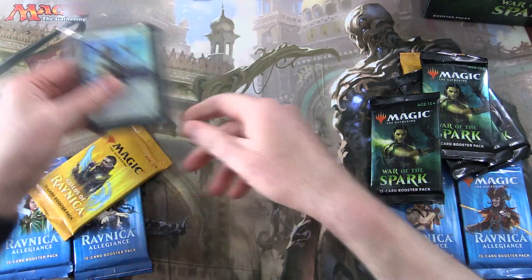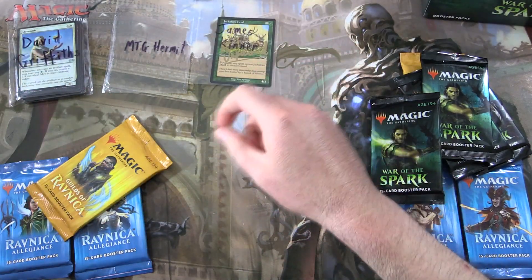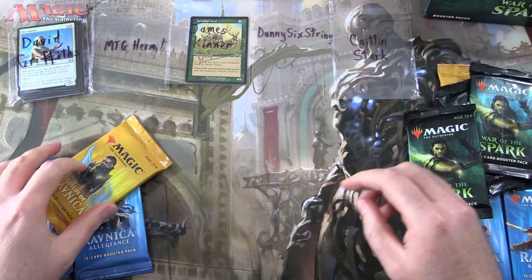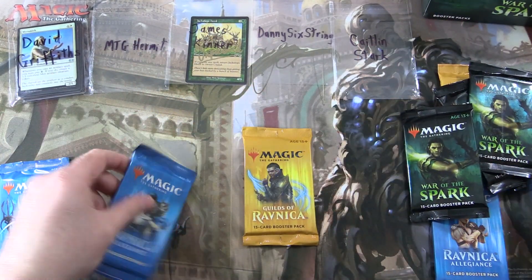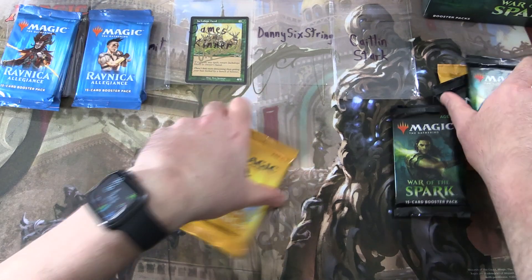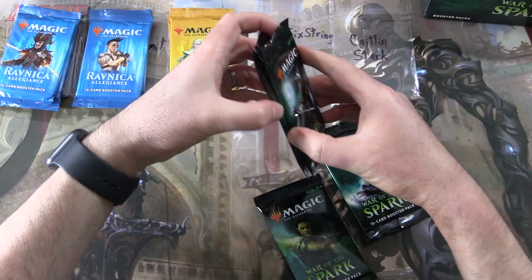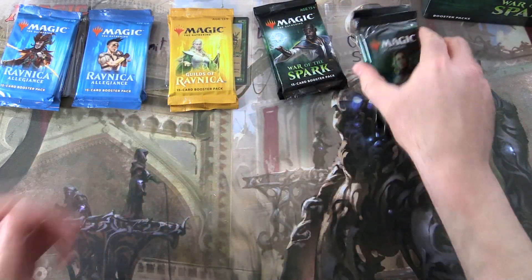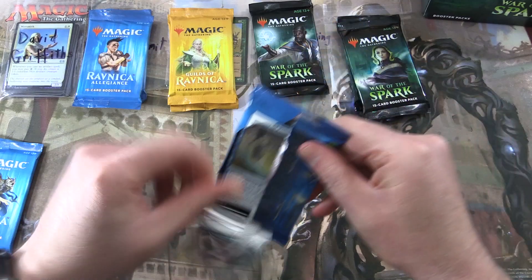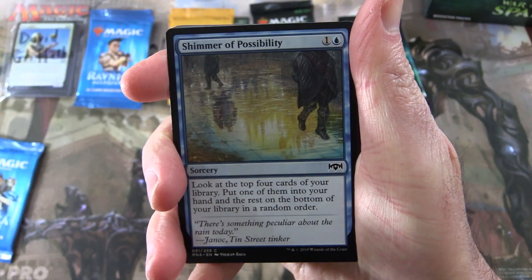We have David Griffiths, MTG Hermit, James Kinner — a new Patron — Danny Six String, and finally Caitlin Stark. So David gets two Allegiance, the Hermit gets two Allegiance, two Guilds going to James. And finally War of the Spark — we've got two for Danny and two for Caitlin. The Patrons get the Rares, Mythics, Foils, and Anything Over a Buck.